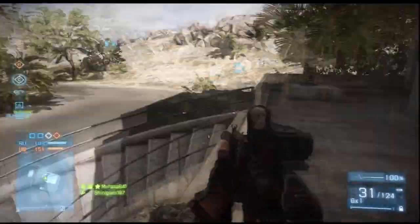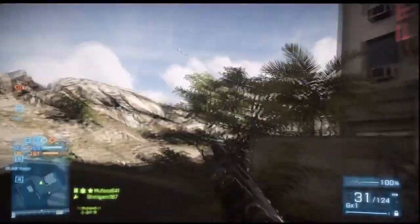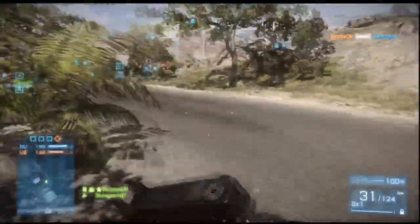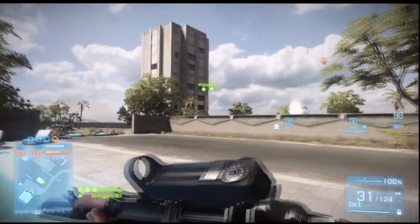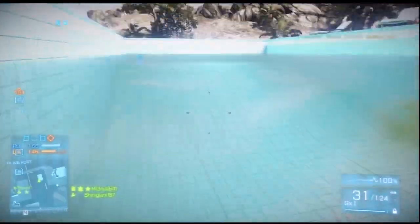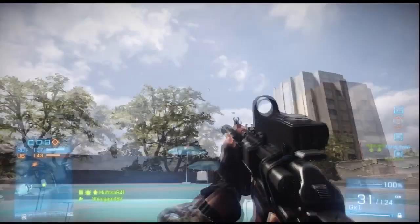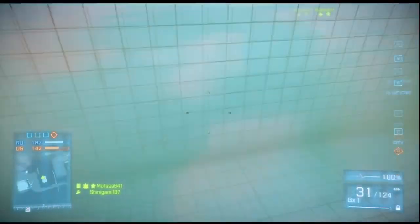All you have to do is swim in the swimming pool for a few seconds until your trophy activates. Keep in mind it'll take you a while to get here on foot — it's best to get yourself a jet, or just parachute down here, or get yourself a tank and come over here.